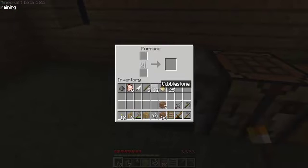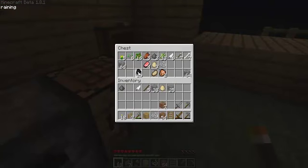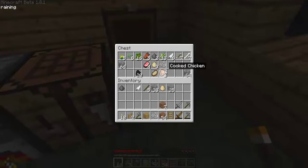I've got some smooth stone here, some coal. I'll put seven in here, don't just want to pick a random number. It's very handy now that food is stackable, I've got to say.